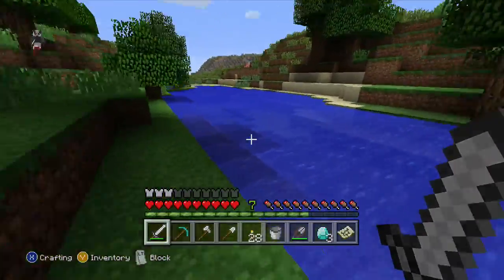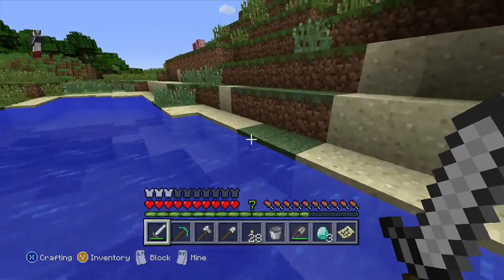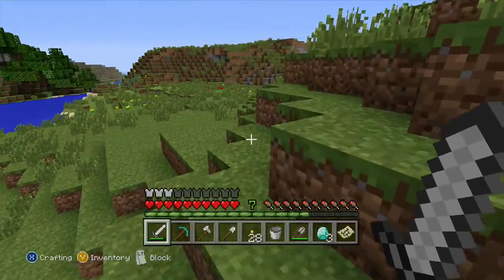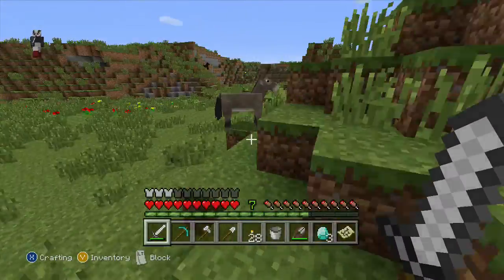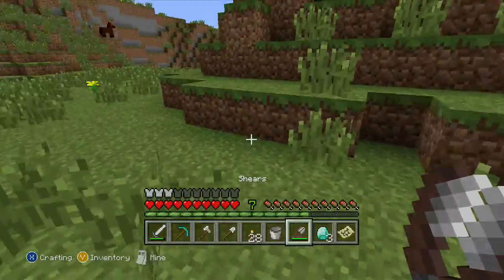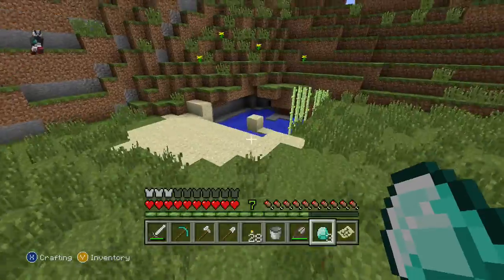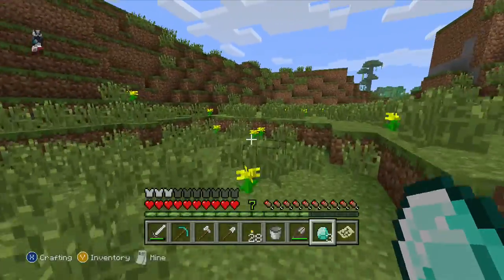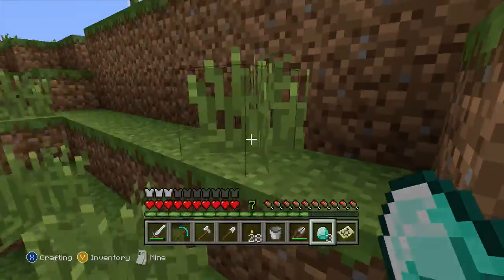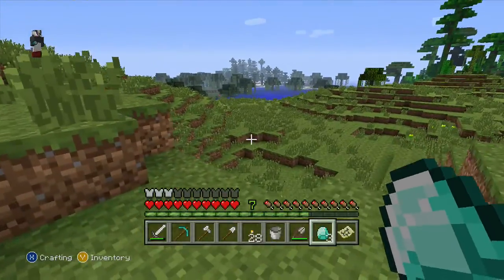I guess we'll go and search in the plains biome first for a nice lava pit. I do see some stone and a mountain. Oh, and there's a sheep — might as well go ahead and shear it. Is that a lava pit? No, that's like a little water swamp. Oh, there's a jungle biome over there — that's interesting. I did not know we had a jungle biome, and a swamp biome, and a glacier biome.